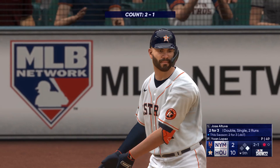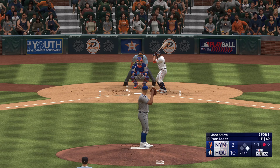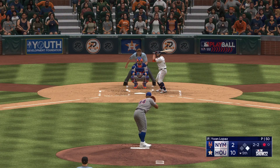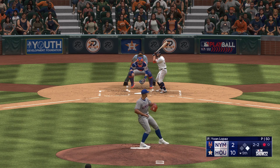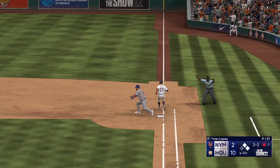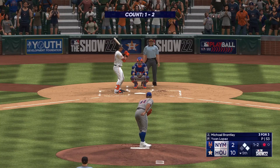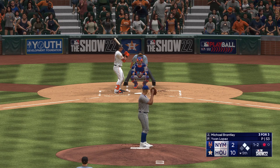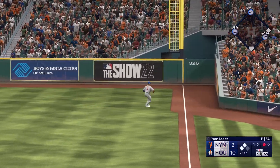Jose Altuve — the 2-1. Foul off down the right side. On the ground, right side — dives, but it kicks off his glove. To first, and he beats it — everyone's safe. Clearly seeing the ball very well in this one. Take notes on that swing, kids. That was a really nice breaking ball on the low outside corner — he dropped the barrel down to it, stayed inside it with his hands, and just slapped it hard the opposite way. That's a hit.